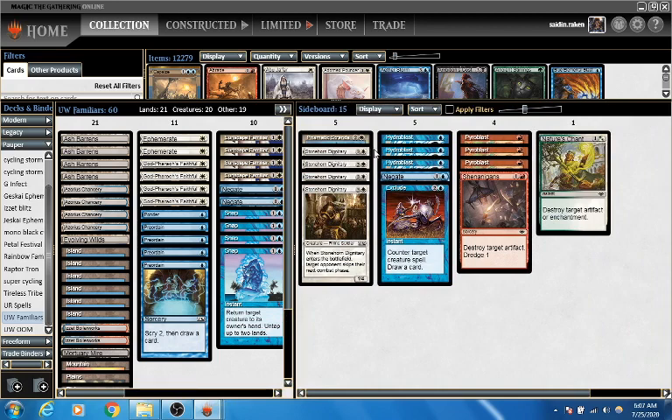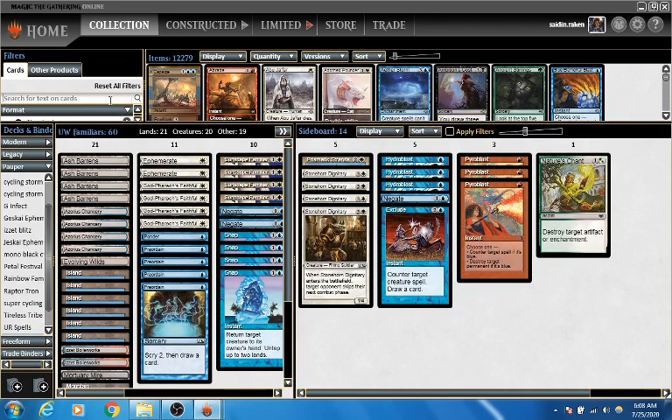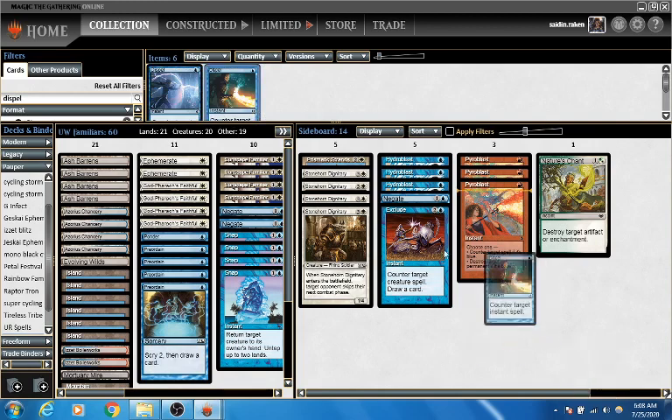In the sideboard I have four Stonehorn Dignitaries, which is the best way to lock up combat. I have one Prismatic Strands — it's kind of a hedge against something like Bogles or Stompy. It's possible that I want to play two Prismatic Strands and three Stonehorns. I also have three Hydroblasts for Burn and three Pyroblasts for Tron and blue decks. In this video I was testing one Shenanigans, which ended up not being super helpful — I'm going to drop that for Dispel, which would have been a bit more helpful against the Dimir Ephemerate deck.